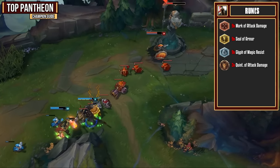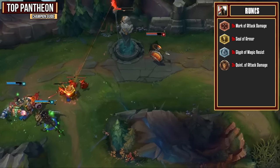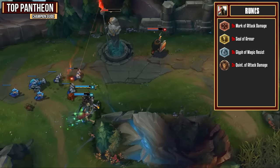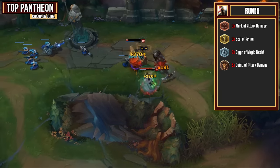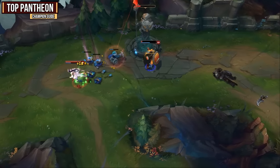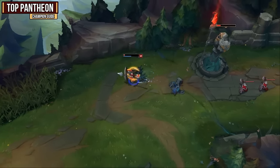For your runes, you're going to want to go for attack damage reds, armor yellows, magic resist blues, and attack damage quints. These runes are all about having some tanky stats and a bunch of attack damage so your Spears hit as hard as possible. With the 140% AD ratio your spear does have, you need to get attack damage on your reds and quints to make sure you're doing as much damage as possible. It'll make your Spears hit so incredibly hard in the early game and there's not many champions that can deal with it.